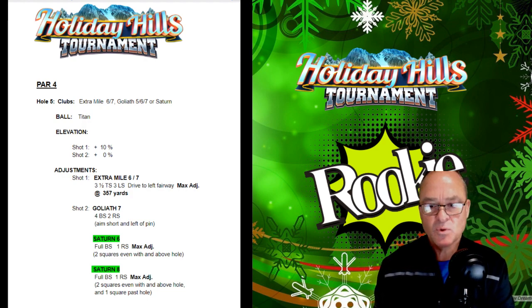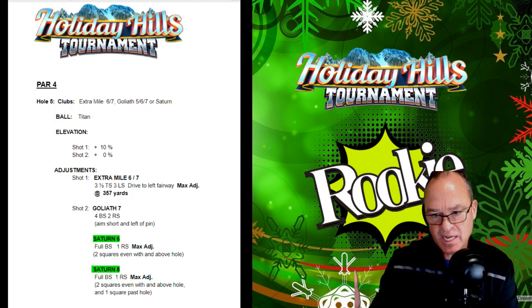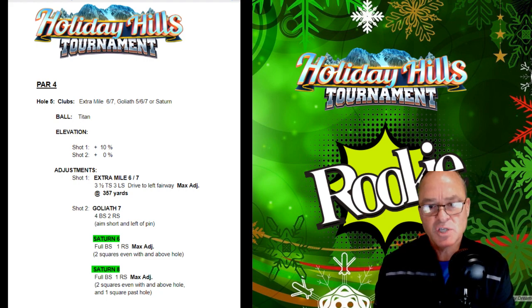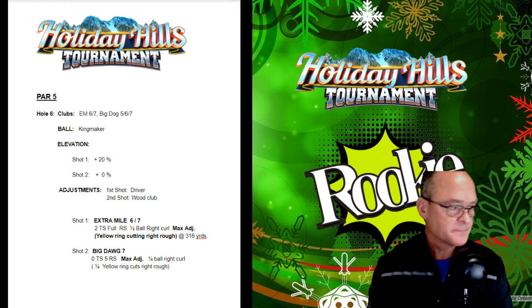Saturn 8: full backspin, one rightspin, max adjustment — identical so far — two squares even with and above the hole, still identical to the Saturn 6. The difference is you want it to be one square past the hole, because of the additional backspin and grab. So you're going to be two squares above and equal, then move it one square past the hole further away from you. Do your max adjustment for the wind, take your shot with a perfect hit, and you're going to give yourself a supreme opportunity to make an eagle there. If you get that, plus all the other par 4s and par 5s, you are going to win a banner.